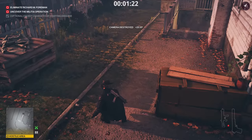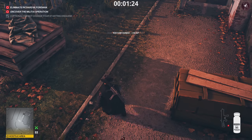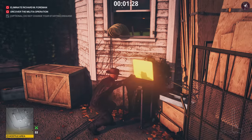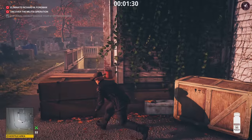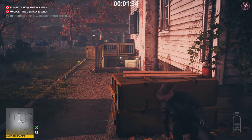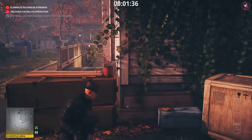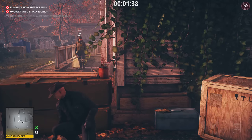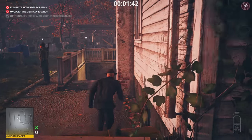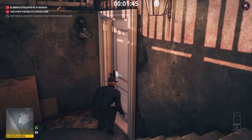Once that's done, shoot out the camera and pick up everything he drops. Get rid of the SMG, then press your body against the crate again. There's a guard coming up the stairs, so wait for him to come up and turn around. Once he does, vault over and head down the stairs, then unlock the door with the key we just picked up.